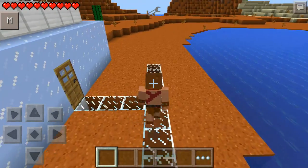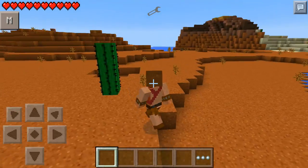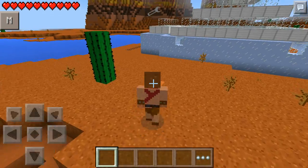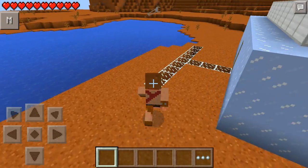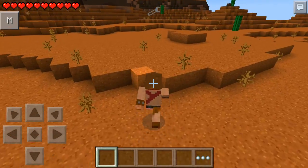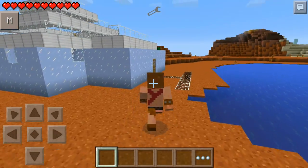Are you frustrated in Minecraft Pocket Edition because your player can't run or crouch? Don't be frustrated anymore because we have got a mod to fix that. How are you doing, guys? It is Master Rob here. Welcome to a brand new Minecraft Pocket Edition mod episode. Today, we're going to be focusing on the new boots that allow you to sprint and crouch in Minecraft Pocket Edition.